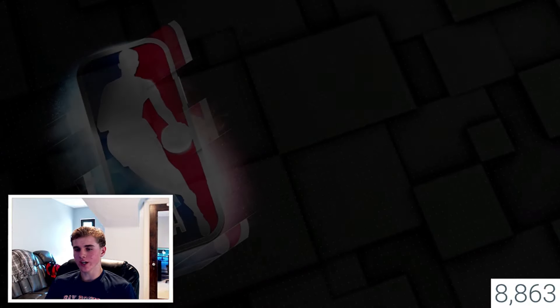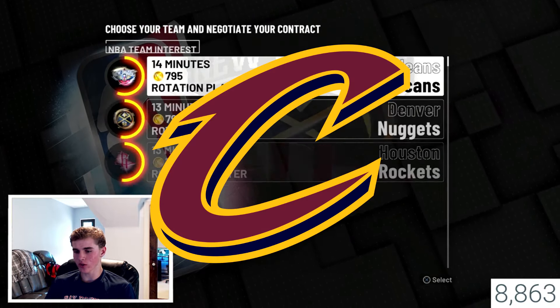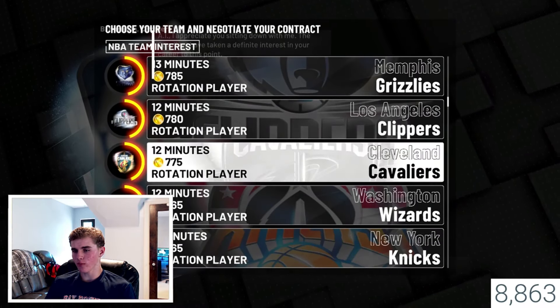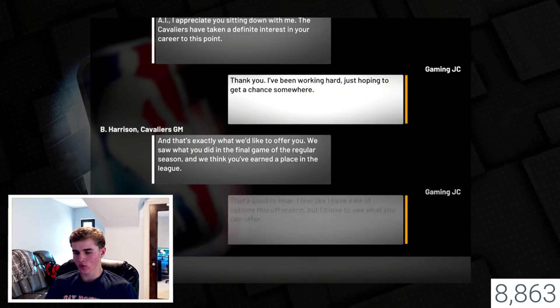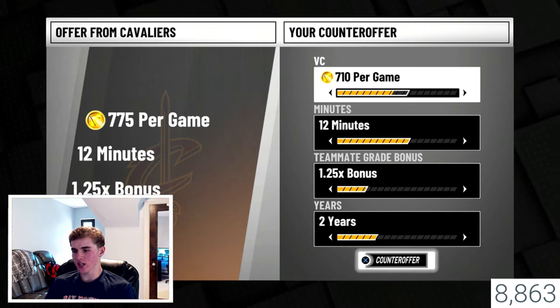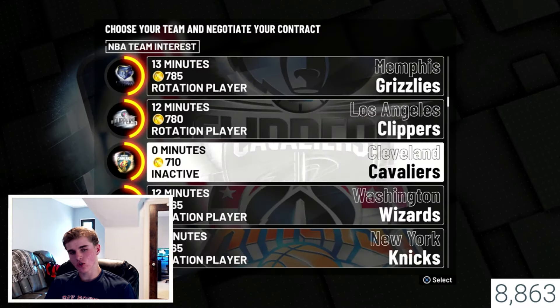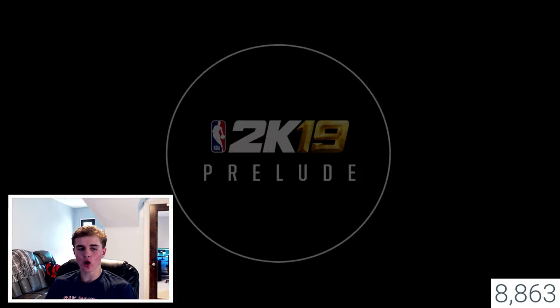Now it's going to take you into free agency where you are going to want to choose the Cleveland Cavaliers — they should be up here averaging you around 12 minutes. You're going to put playing time down all the way to zero minutes, but you're going to counter-offer first. Put the salary at around 710, minutes at zero, one-time bonus, and one year. If they reject that, go down by 5 VC until they accept. Most likely they'll accept it the first time. You can claim your 15K VC for each player.